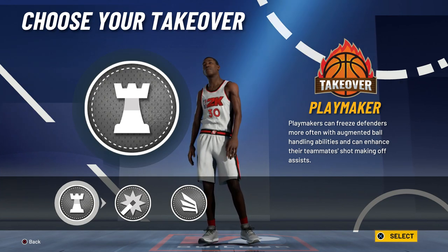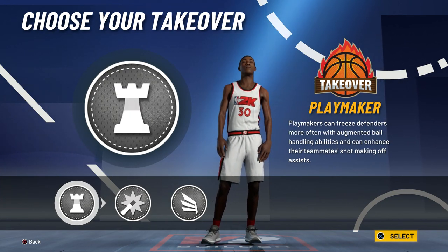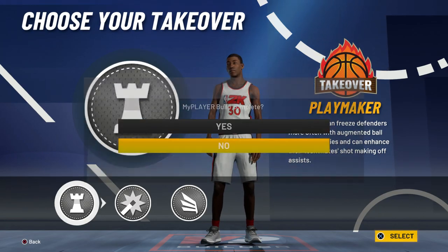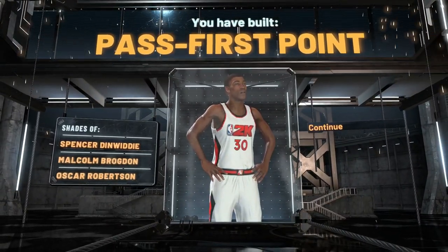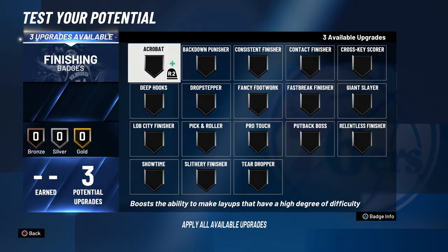For the takeover, I would go playmaker or shot creator — I think those two both fit LaMelo, but playmaker better fits him. So we are going to go with playmaker takeover. As you can see, we have built a pass-first point guard.